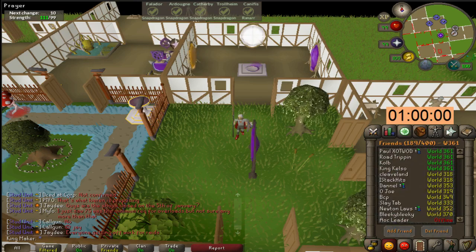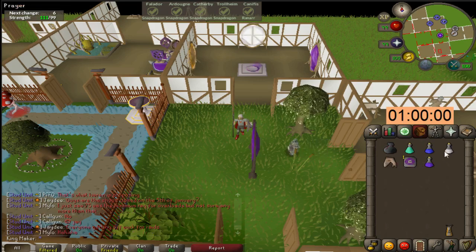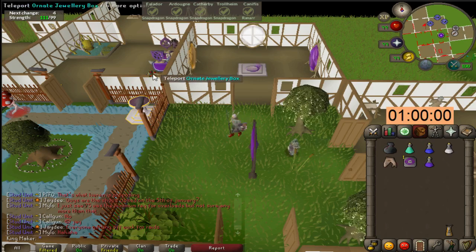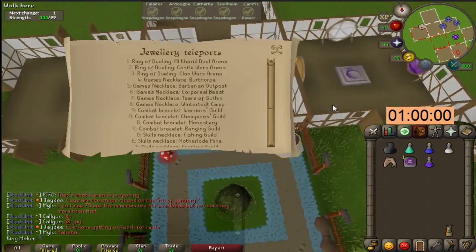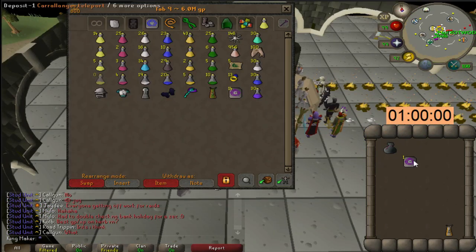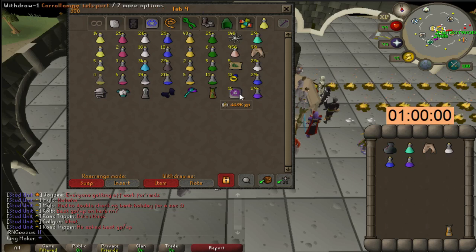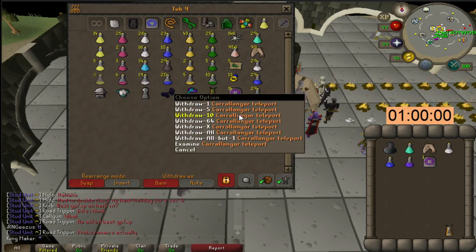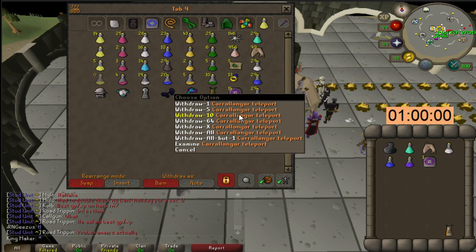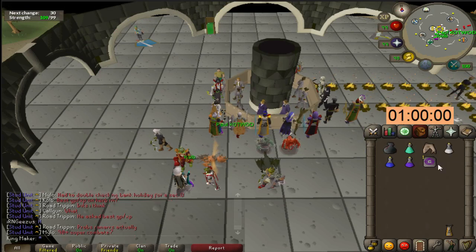I will also be doing this in a 2k total world so the chances of me getting PK'd are very slim. This is my inventory setup — I'll show you my bank right now to show the starting supplies so we can calculate. Here's my bank: to make this really easy, I put all the potions at 30, the sharks at 100, and the Camelot teleports at 15.